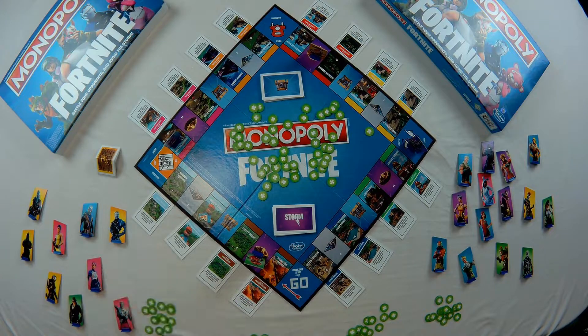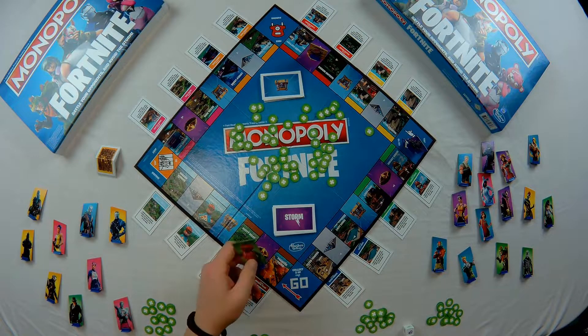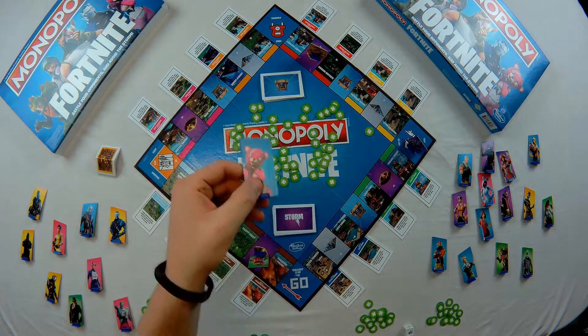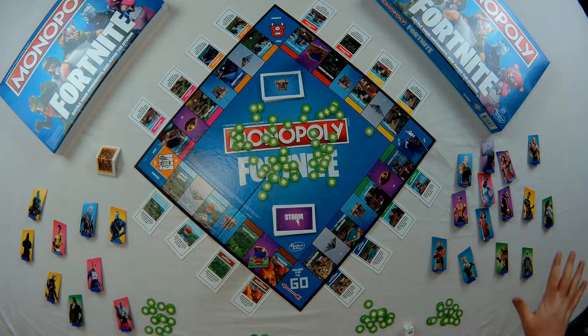Let's take a look at how to play Monopoly Fortnite Edition. I have the game set up for four players. Each player starts with 15 hit points — these little green tokens in the middle of the board. They'll take 15 of those and put them in front of them, then choose a character, like all the different skins from Fortnite. There are lots of them in the game.